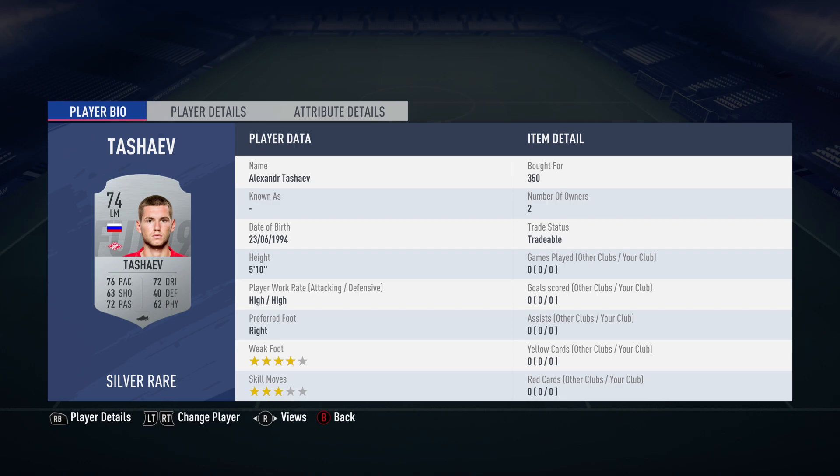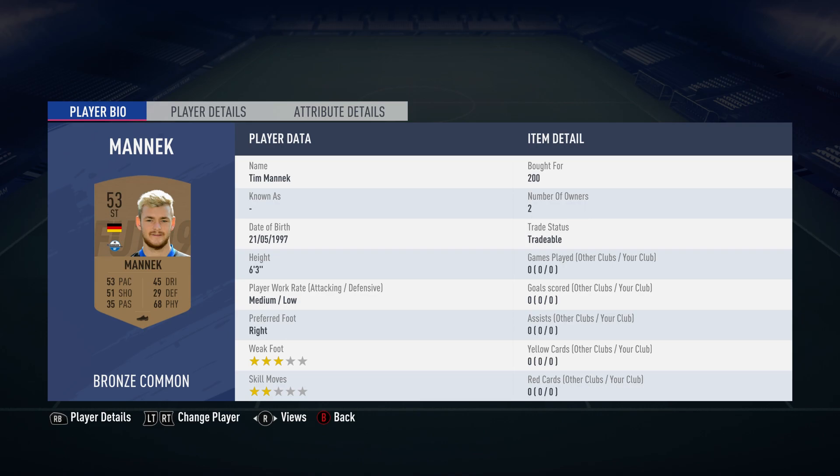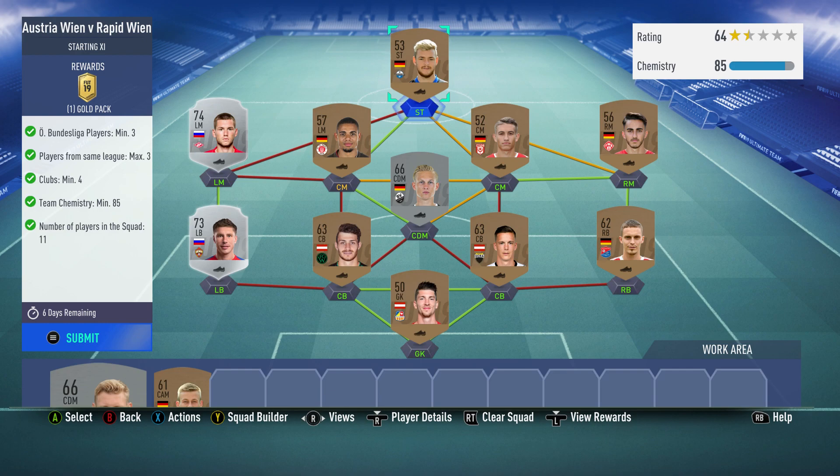Alexander Tashiev, over 350, plays for Spartak Moscow in the Russian 1st league and is Russian. And the final guy, the striker is Tim McMahon, over 200, plays for Paderborn in the German 2nd league and is from Germany.